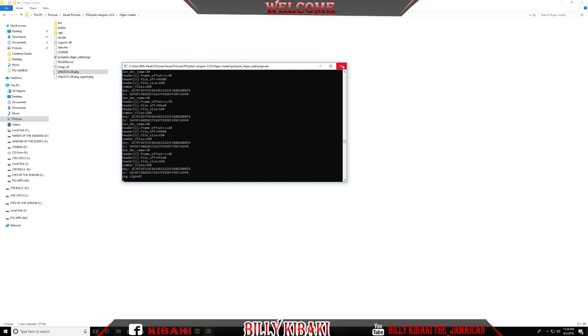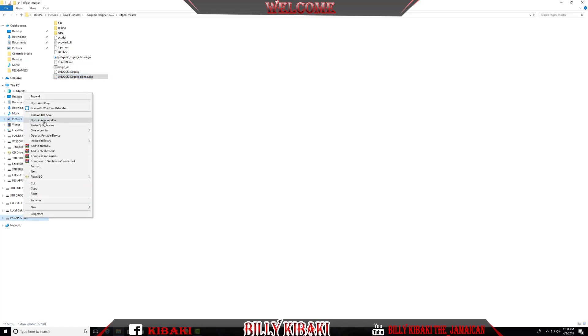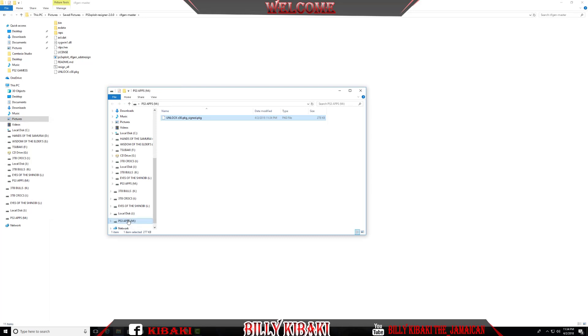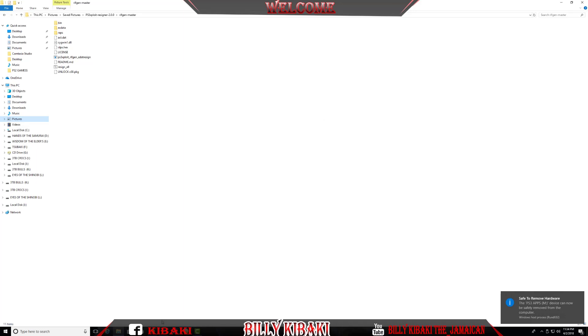Now it's done. Close this and you will see the signed PKG. Just cut this one and place it on your USB stick. Perfect — now eject.